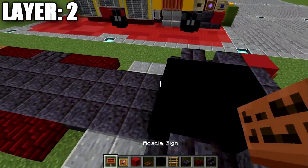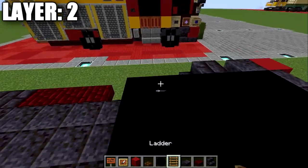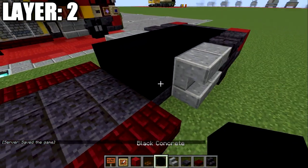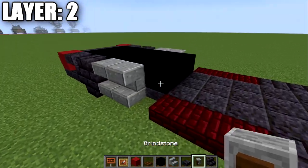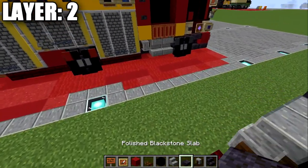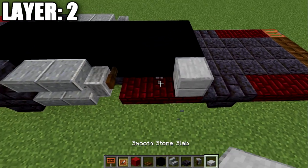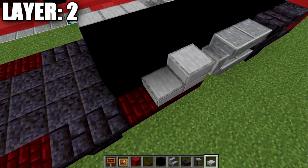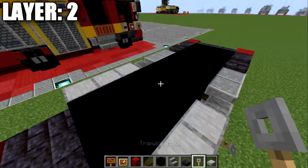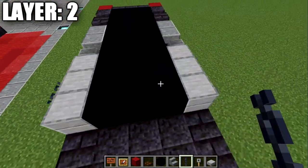Place down two more rows of three black concrete back, then polished blackstone stairs back to back - not upside-down but straight. Then two more rows of three black concrete followed by a polished blackstone upside-down stair to both sides, then another row of three black concrete. This time we'll have a grindstone coming off the sides. Then place two more rows - actually three rows - of three black concrete, then smooth sandstone slabs stacked on top of each other to both sides, a tripwire hook on the sides, and a chain in between them.